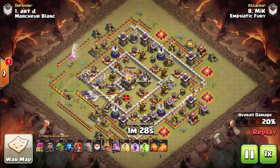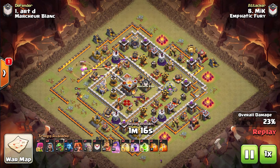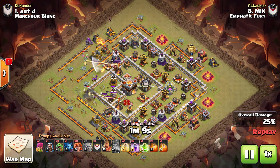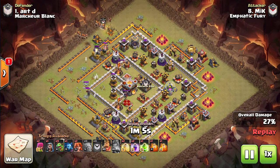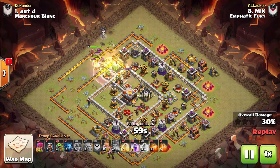Archer Queen clearing all of that side, getting the Grand Warden, and then with the help of that Baby Drag, we'll move towards the Eagle. A really valuable investment there for the Archer Queen with that Golem ahead. Archer Queen even shooting that Bomb Tower, almost taking it. And then, another Golem tanking for a big group of Vox with BK.